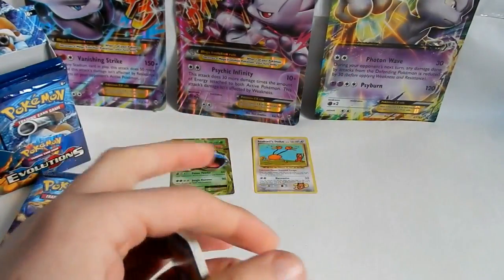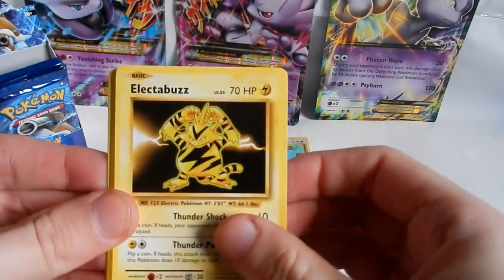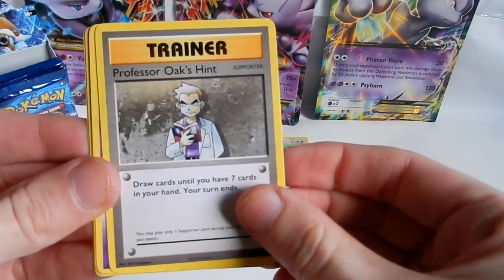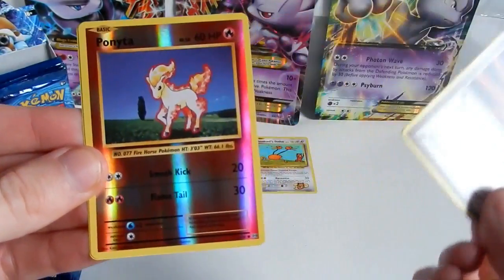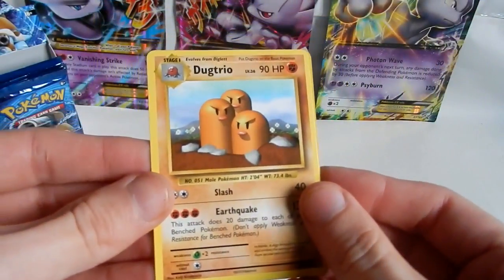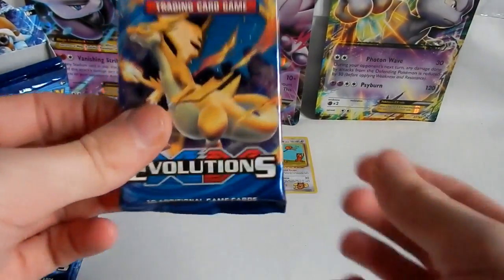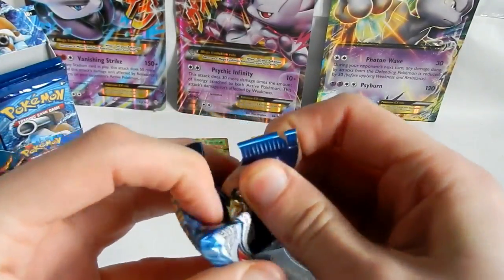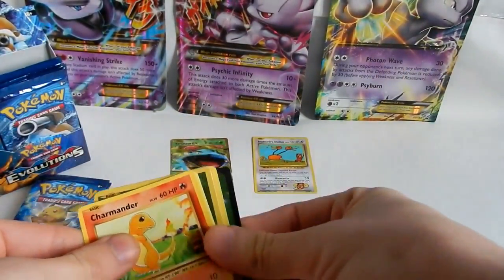One, two, and three. We start with a Magikarp, a Weedle, Electabuzz, Drowzee, Squirtle, Professor Oak's Hint, Nidorino, and a Super Potion trainer item. The reverse is a Ponyta — just a common card, but we like our shinies. And the rare in the pack is a Dodrio, regular rare non-holographic. That's the third non-holo rare in a row — hopefully we have some good luck coming.